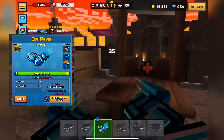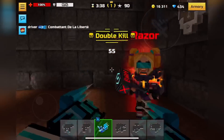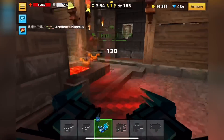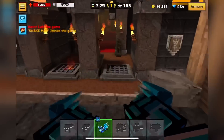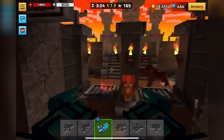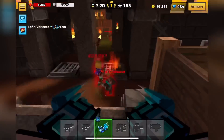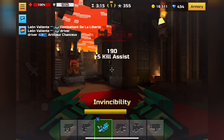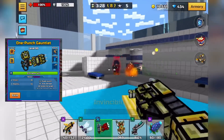Next up is Ice Paws. I personally don't really like these melee weapons, however they're actually pretty decent for getting kills. You have a decent fire rate and movement speed. It's just kind of picky about where you hit your targets — you actually want to put your crosshairs to the side of your target rather than directly on them to maximize your damage, which I find kind of annoying. They're still pretty decent nonetheless.